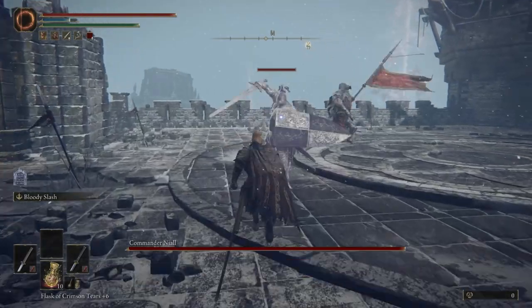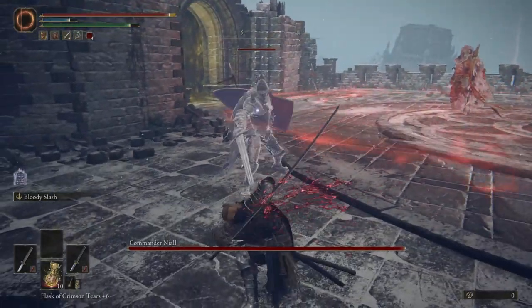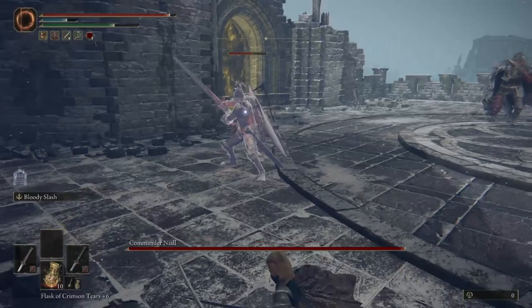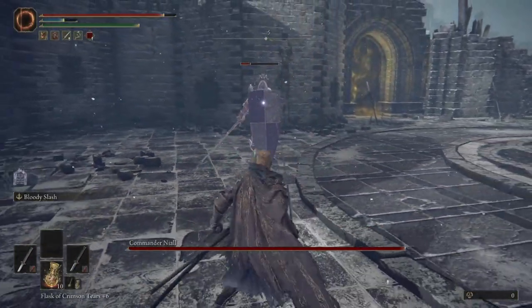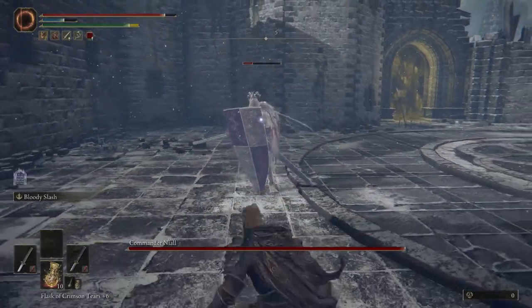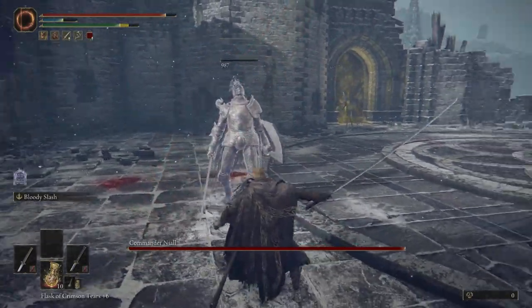The commander will basically just stand there creepily looking at you fighting them. If you get too close he will hit you as well and it makes this super hard. So you want to take the knights on one by one, isolate them from the boss, and use a weapon art that staggers. Bloody slash is incredible for this — you can see how I blasted through this no problem.